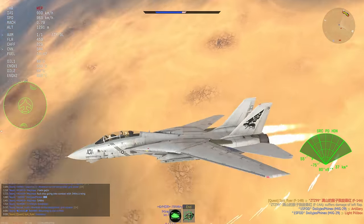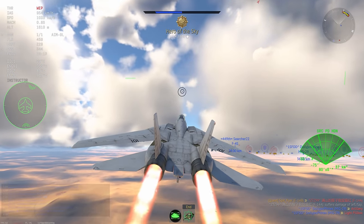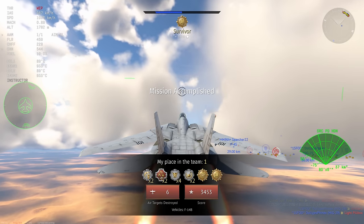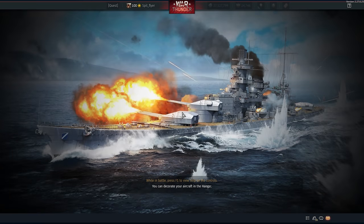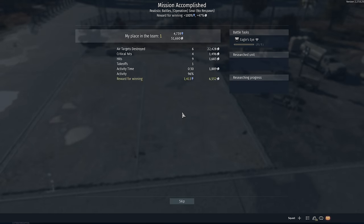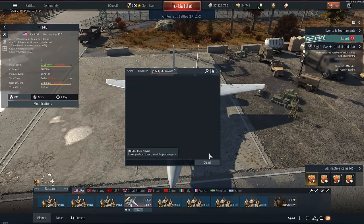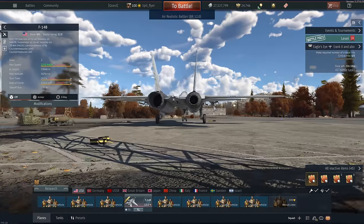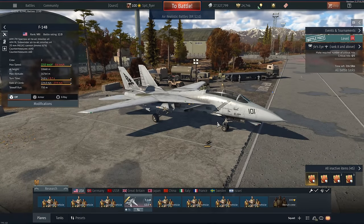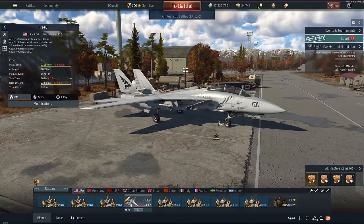It just rounds out the plane for me. The F-14B is probably the best fighter of this patch — I would probably put it above the MiG-29, above the Mirage, and above the F-16s. But ladies and gentlemen, that's just my opinion, and that's all I have time for today. I hope you enjoyed. If you'd like to support the channel, links are in the description below — particularly that decal helps out the channel a lot. Thank you very much for watching. Take care, and I'll catch you next time.